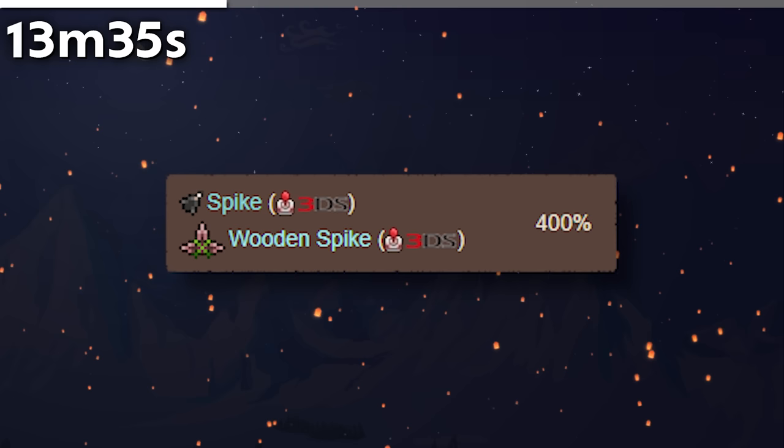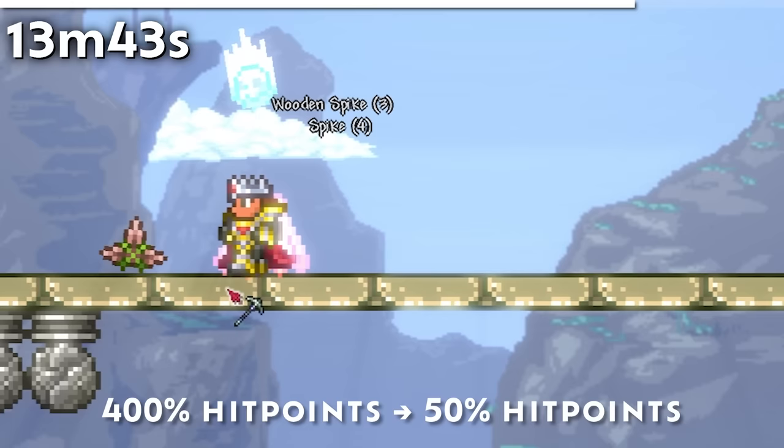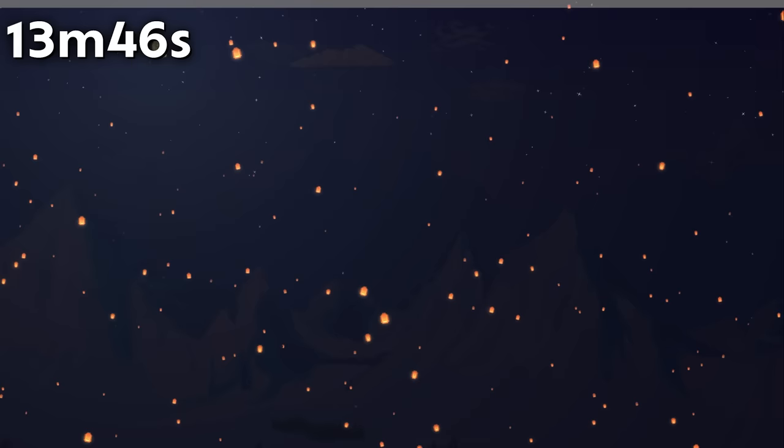Spikes and Wooden Spikes were originally very difficult to mine, taking 12 hits from a copper pickaxe and 7 from a nightmare pickaxe. In modern versions, they've since been changed to use the same hit points as a dirt block — effectively making spikes 8 times less durable.